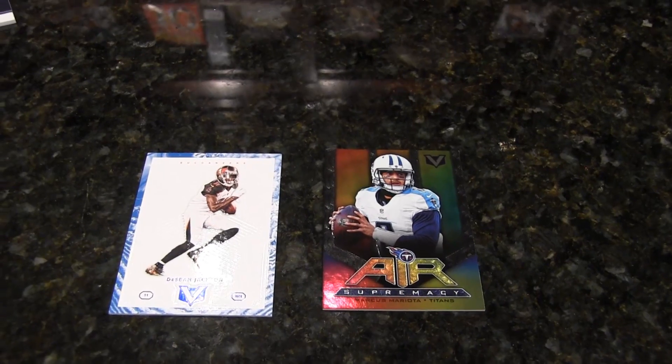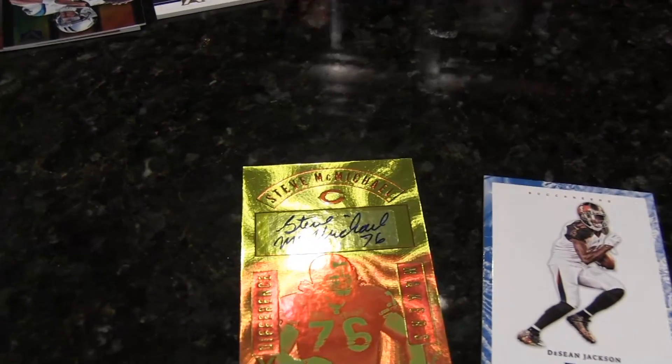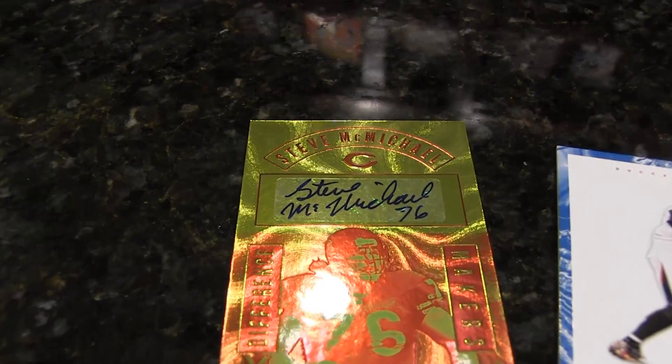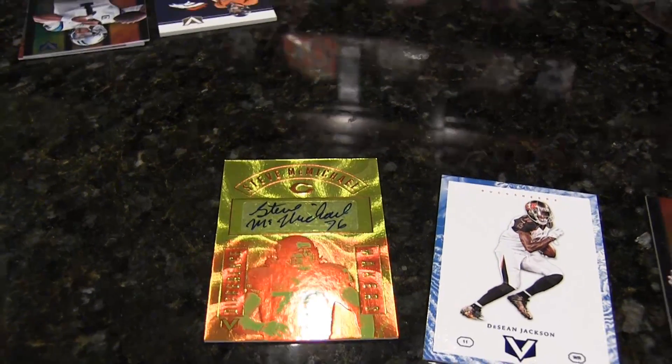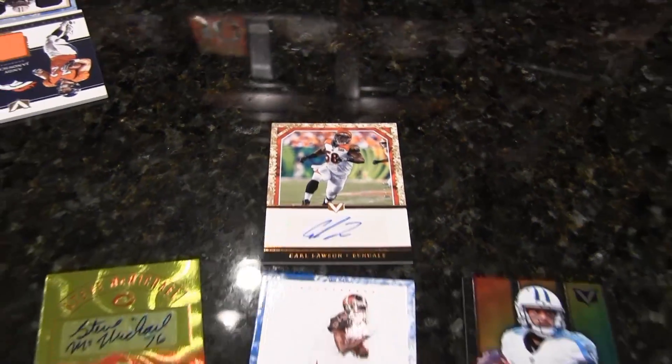This guy's a difference maker and he was a difference maker. Not the biggest name, but Steve McMichael — a little Bears defense action right there, man. Four Horsemen. I love it. And I got a Carl Lawson auto for the Bengals, out of ten. Very nice. I'm digging that.